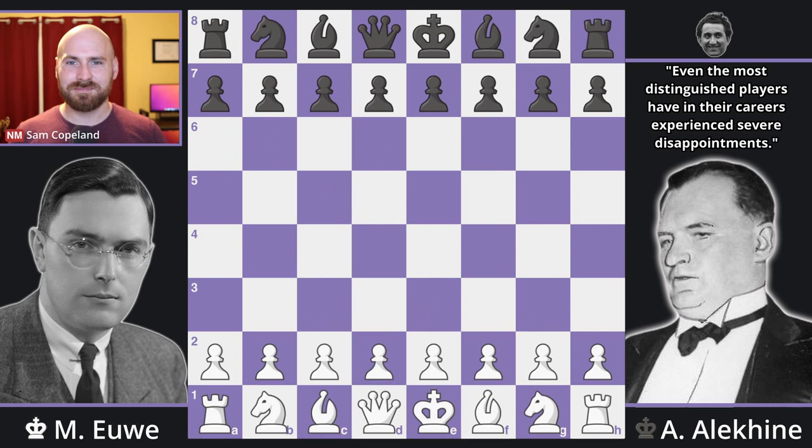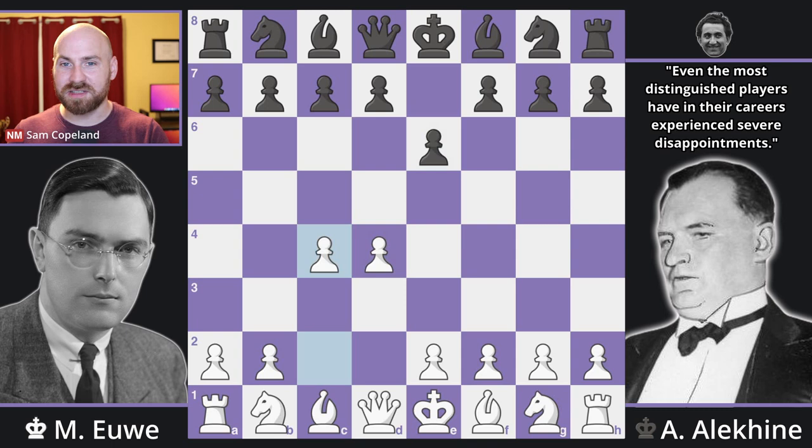After pawn to D4, we see the flexible move pawn to E6, but after C4, we see the committal move pawn to F5 — the Dutch Defense. There's a lot that can be said about playing the Dutch against a Dutch player, but if you're looking for a dynamic game in a match where you're down, maybe this is a good opening choice. Most modern players would take a more professional tact: be okay with a draw, not play something risky like the Dutch, and try to get wins with white. However, that's not what Alekhine does — F5 it is.